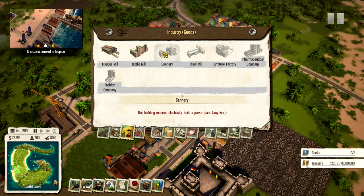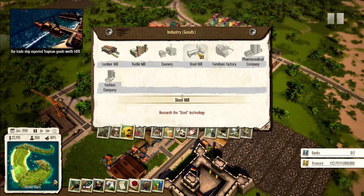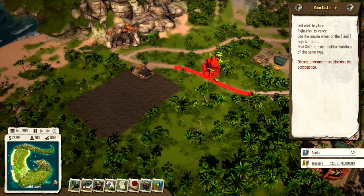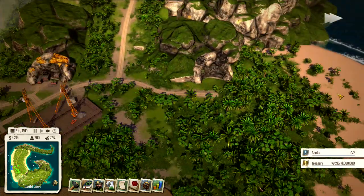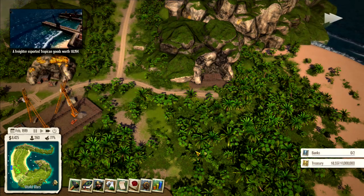A lot of buildings require electricity, which means we'll need coal. A cannery and a steel mill — we need to research the steel mill anyway, and we do have an iron mine, so that's good. For luxury goods, we can put in a rum distillery. We're doing sugar already, so a rum distillery makes sense. Let's place it here. And I want to get a coal mine going because we'll need it for a power plant.